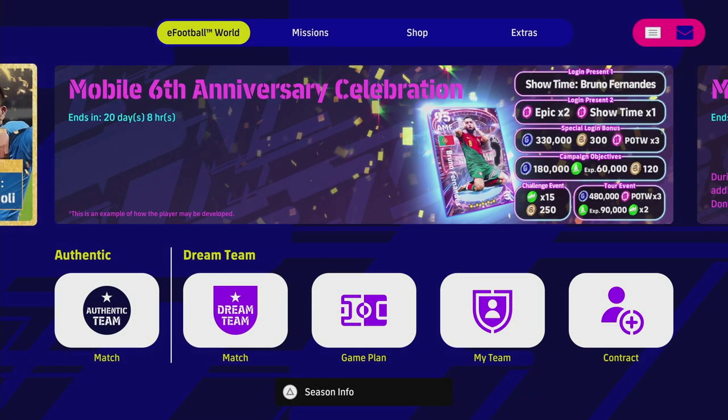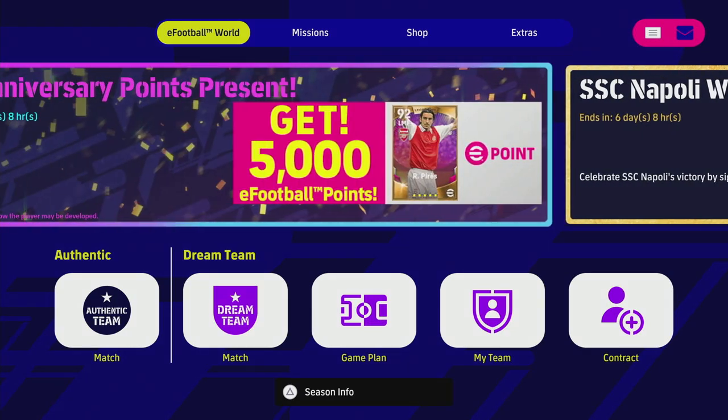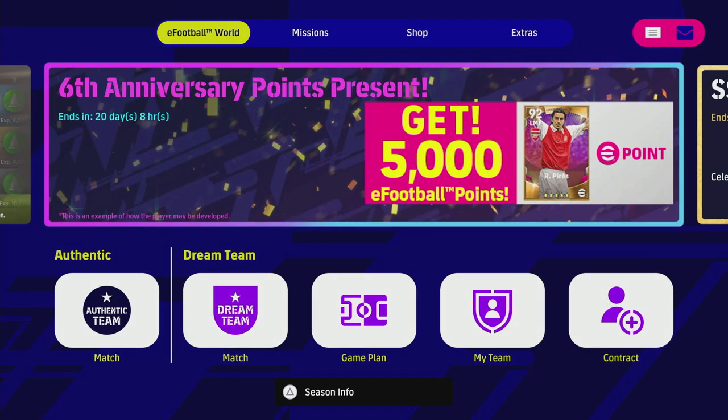Welcome back to the channel. Today we're taking a look at Robert Perez, which is a 6th anniversary present that you can get for celebrating the 6th anniversary of eFootball or PES Mobile — 5,000 eFootball points. When we go over to the shop here...